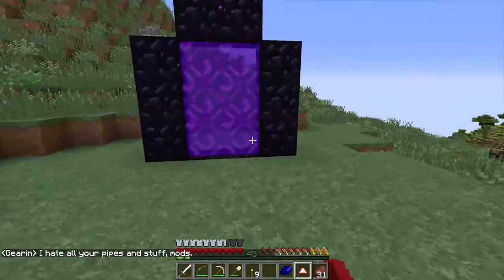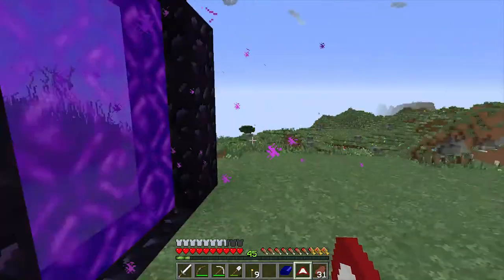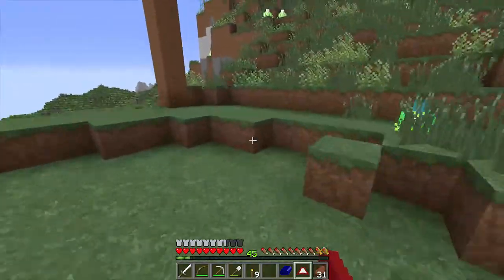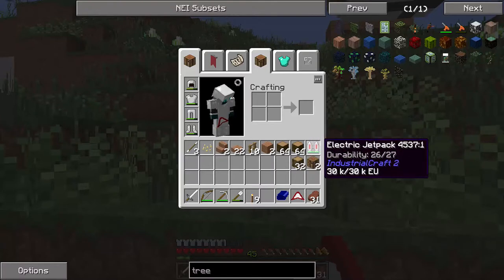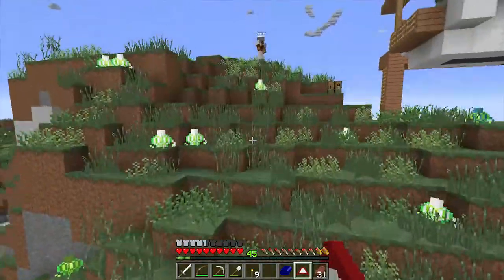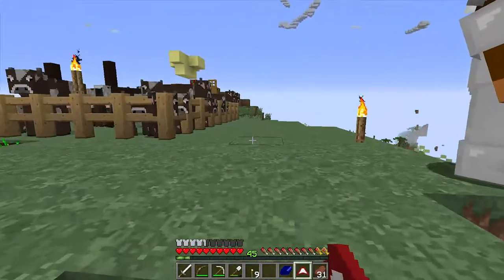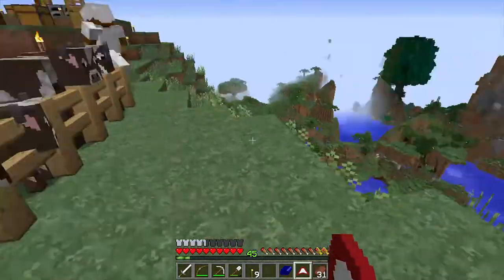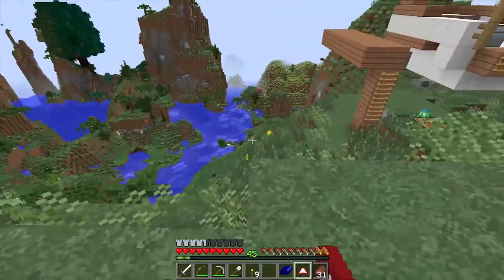We built ourselves a nether portal. We haven't really gone in too much — just went in for two things of glowstone. The reason we went in for the glowstone was because we needed some for an electric jetpack. Now it's easy to go up and down these gigantic hills and travel quickly to lower areas without having to climb up.